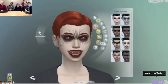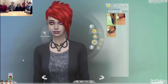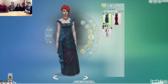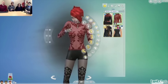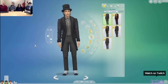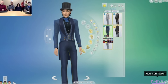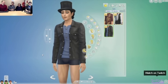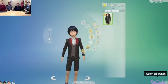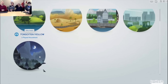We also got to look at some of the new aspirations this pack is adding. There's a vampire family aspiration — I think that involves turning a bunch of people into vampires, though we'll have to find out on release. There's also master vampire, since your sims can rank up in vampire skills and become a master vampire. And there's a good vampire aspiration, which I'm assuming means not drinking from humans, but we'll have to figure that out.